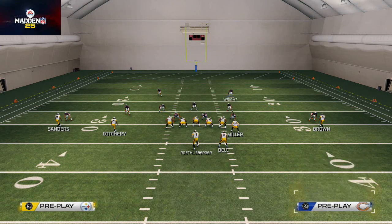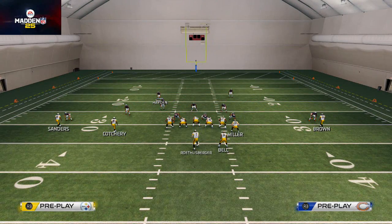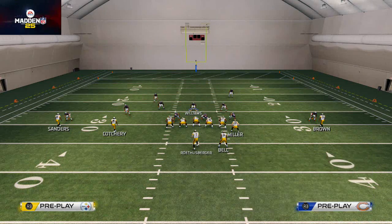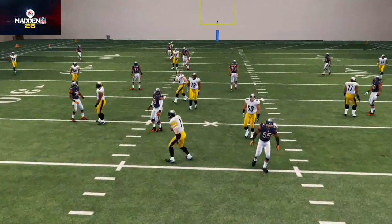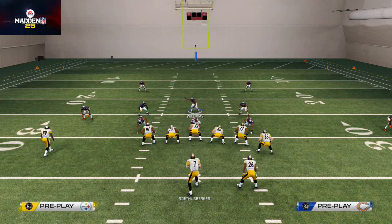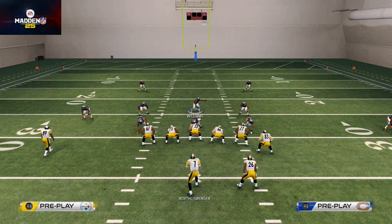This is what the opponent sees: these two guys drop and they think it's some kind of cover two invert or similar. Against cover two invert, the out routes are open — so they step up to throw the out route. But they've got pressure in their face and can't get rid of the ball, because unlike inverted cover two, this is a man blitz that presses on the outside. Despite all the controller issues today, that's the setup for using a man blitz from the nickel 335 formation.